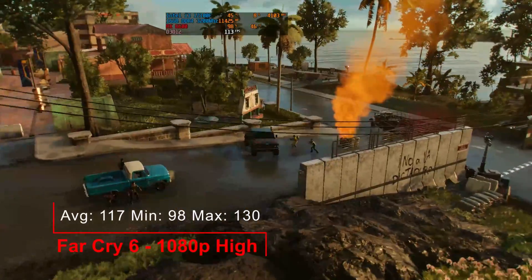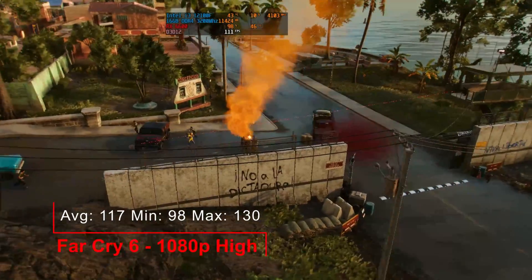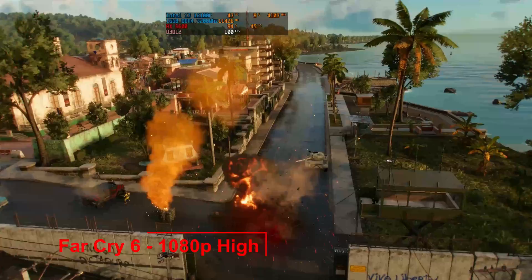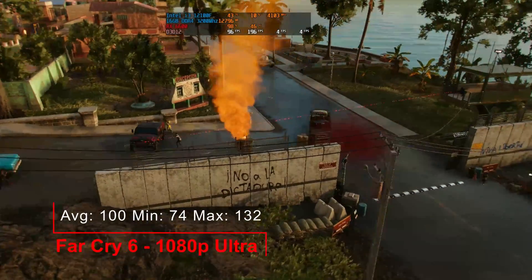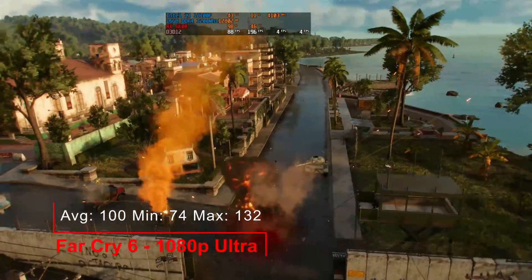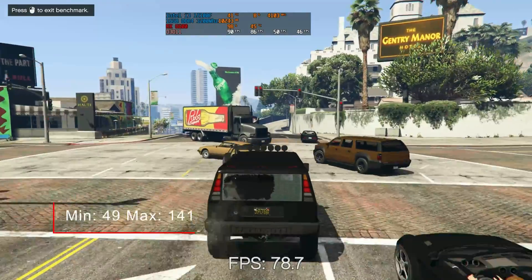Far Cry 6. 1080p high: an average of 117, a minimum of 98 and a maximum of 130. 1080p ultra: an average of 100, a minimum of 74 and a maximum of 132.